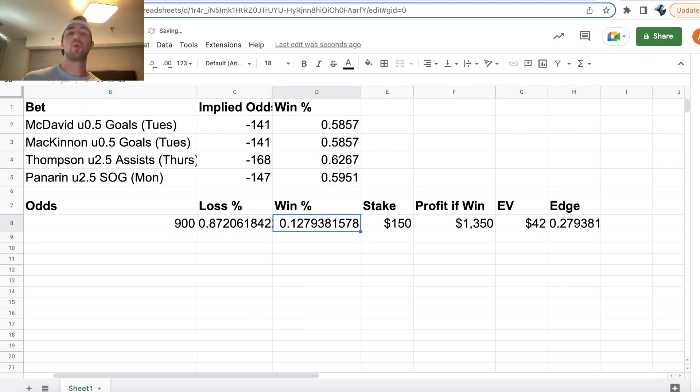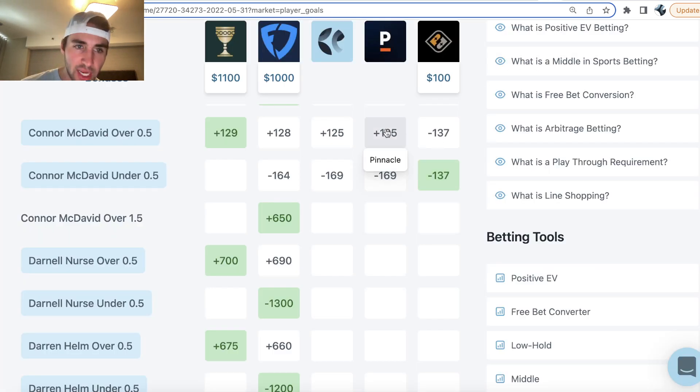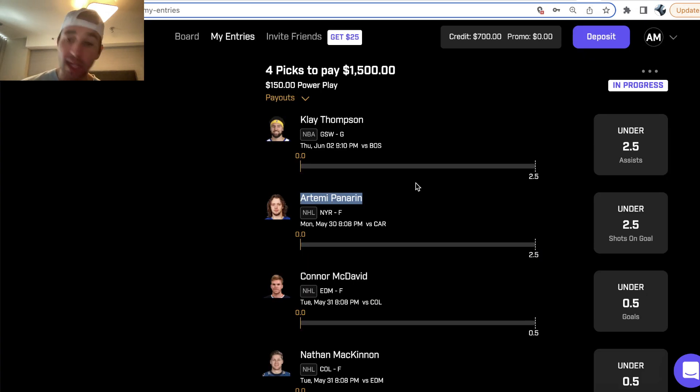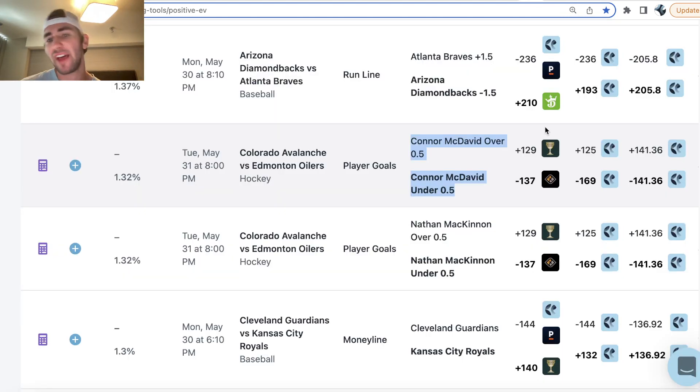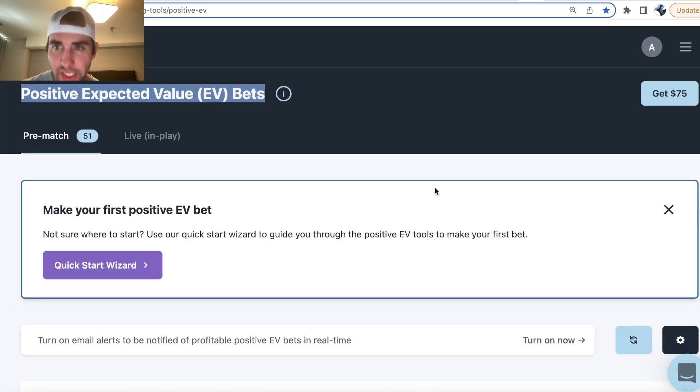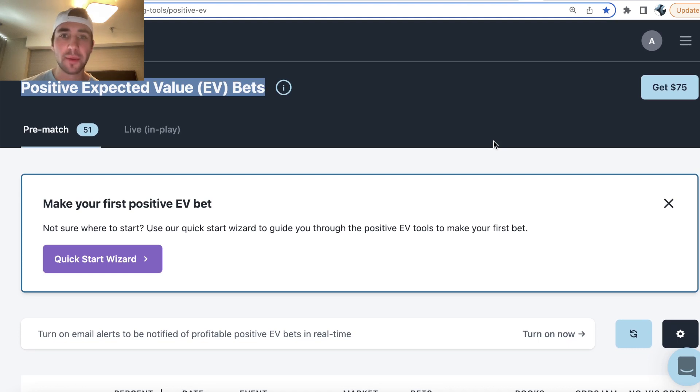Absolutely incredible — 12.8% of the time we'll be winning $1,350, quantified using real-time odds from Pinnacle. Four player props in this Prize Picks entry: three NHL, one early NBA prop — one for tonight, two for tomorrow. All value plays from the Odds Jam positive expected value page, all mathematically profitable. Any questions you have about Prize Picks strategy or the math behind Prize Picks, feel free to comment them in this video.